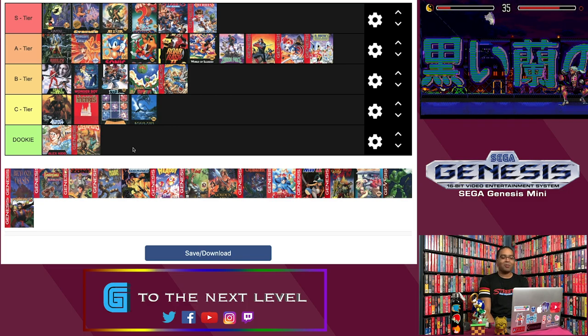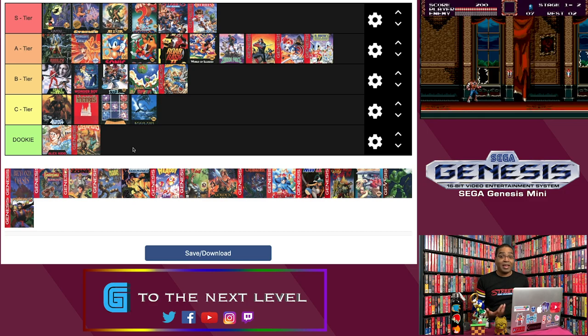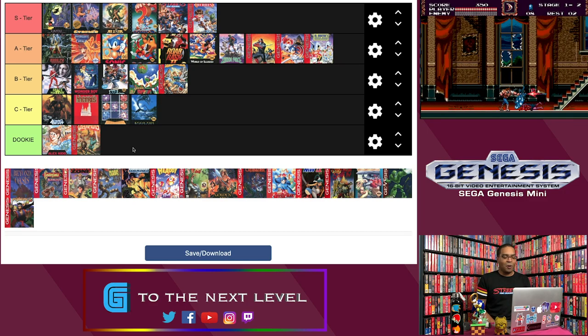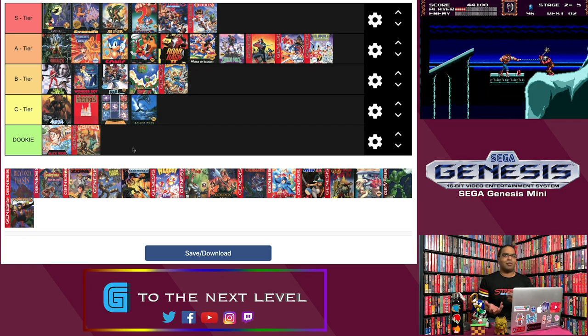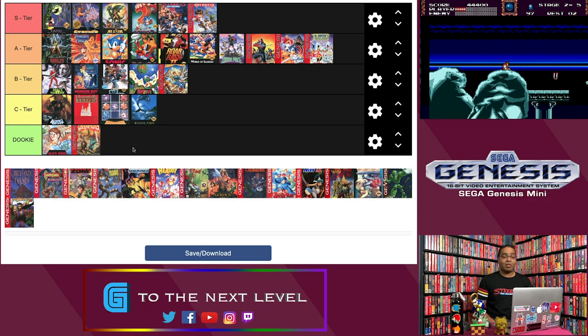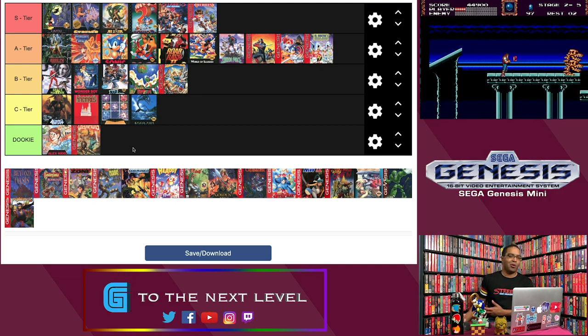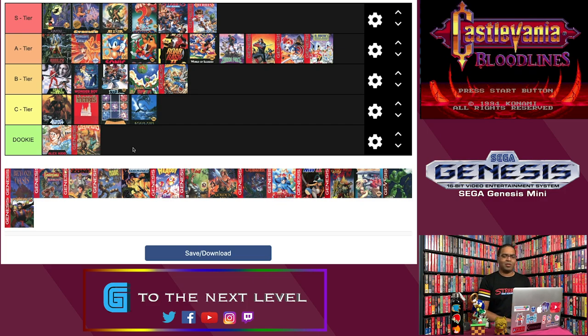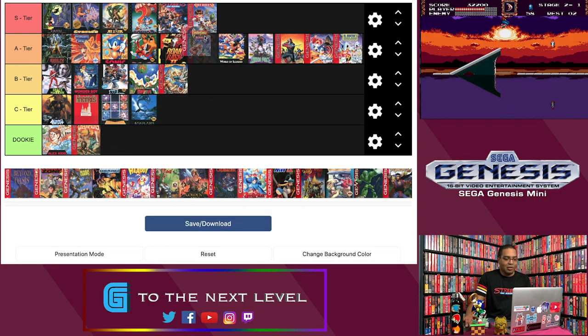Next up is Castlevania Bloodlines. What more can I say about Bloodlines? The sheer fact that a Castlevania game made it to a Genesis system alone — it's part of that 'oh wow, Konami is on board.' I can't think of any Konami game on the Genesis that I could say is bad. Bloodlines is one of the best. It's a throwback to the old Castlevania games without feeling dated. Super Castlevania 4 in my opinion is too easy — Bloodlines is more challenging and still a lot of fun to play today. In my opinion it's one of the best games in the series. It goes in the S tier. Enough said.